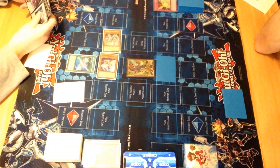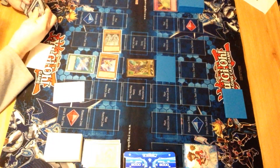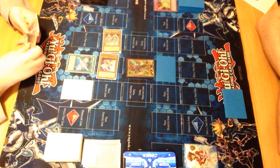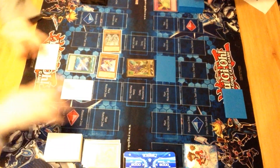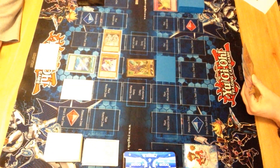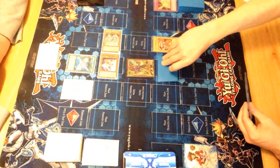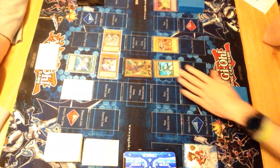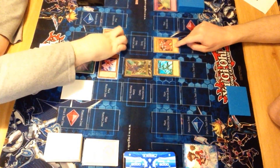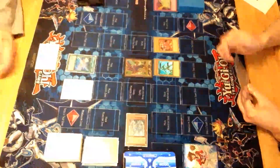That's like my only combat card at the moment. Not sure what else I can do - depends on my draw. I'll just have to end there. Oh my god, this is ridiculous. Normal Summon Elemental Hero Burstinatrix. Flip Summon my Shadow Mist. I'll go to battle phase. Burstinatrix attacks Stardust Synchron. Shadow Mist attacks your Converging Wishes Dragon. And I end my turn.